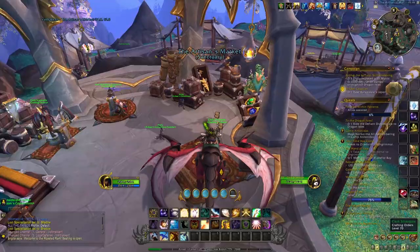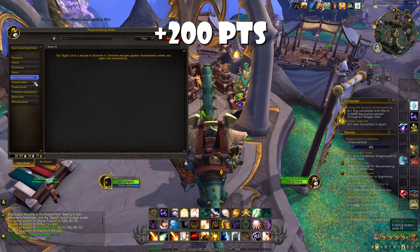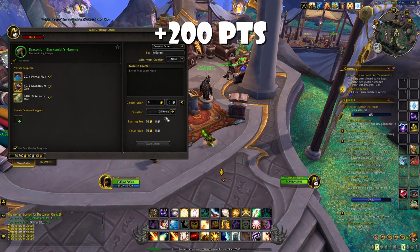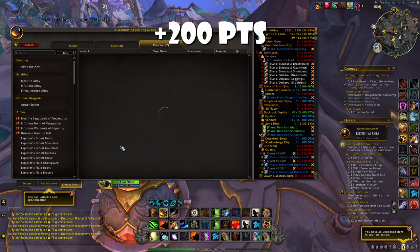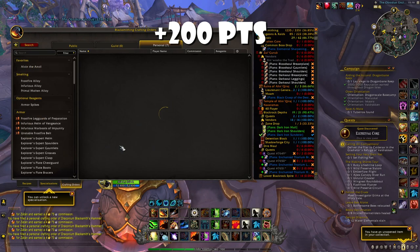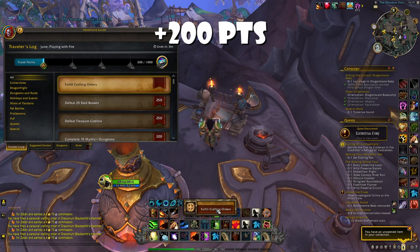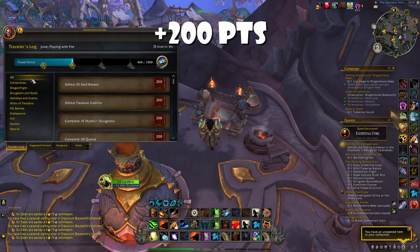After that, go to Valdrakken — you can use the portals in Stormwind or Orgrimmar, or use your Hearthstone. When you are there, fulfill 10 public or private orders with the crafting order system. What I always do, since I'm playing on a low-population realm, is go on an alt character that has access to the crafting order system and send 10 requests to that character — usually profession tools or equipment. Then log back onto that character and complete the 10 requests. As soon as you fulfill them you will earn 200 points. This is really a very easy way to get 200 points with the crafting order system.